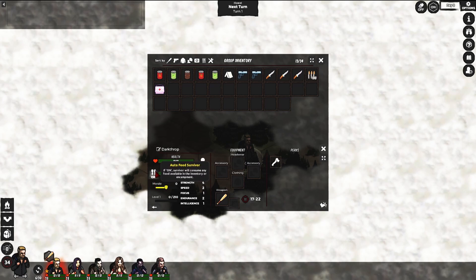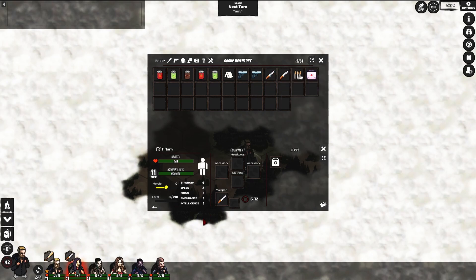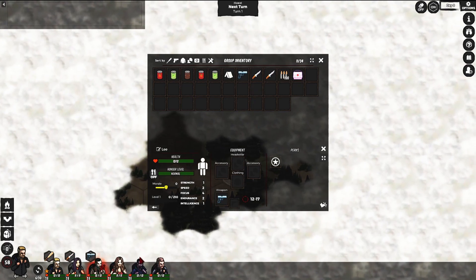Our second character has strength and speed — I'll go for melee with her as well since she has four strength. This guy has more focus so I'll give him a handgun, but I will not let him attack, because if he were to attack it would attract a lot of zombies and I'm not ready to face them right now.